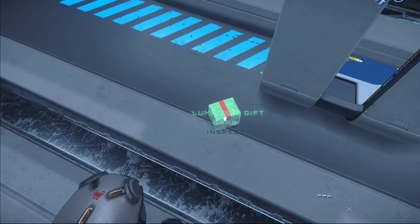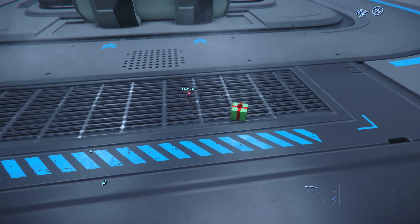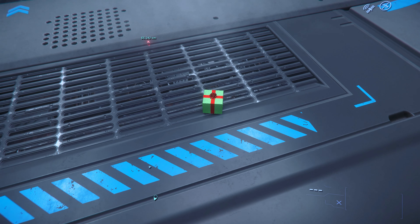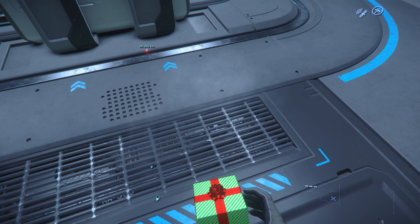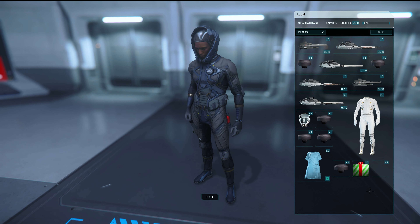In Star Citizen, our Christmas event is called Luminalia. The Bonu merchants used to hide these packages in their goods so that people would go through their wares seeing everything they had to offer. Now you can find these presents in space stations around Hurston. Take them to any admin's office and sell them at the commodities terminal for some UEC, or give them to a friend for Christmas.